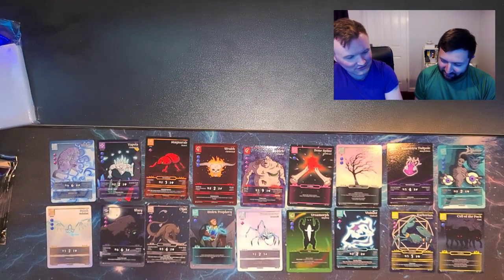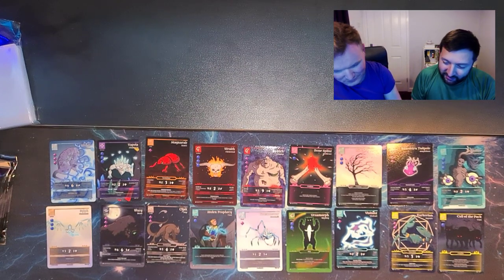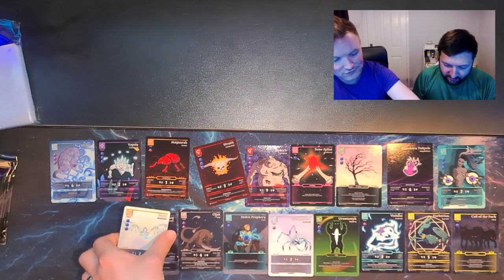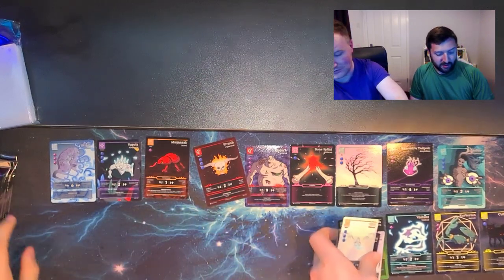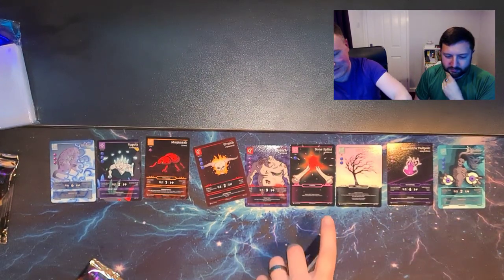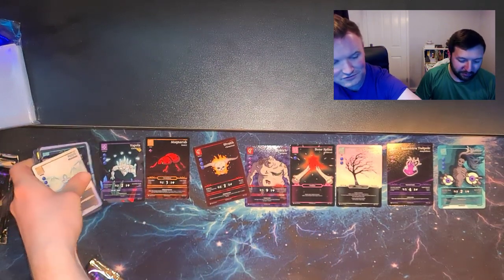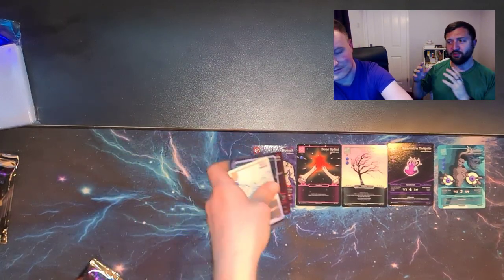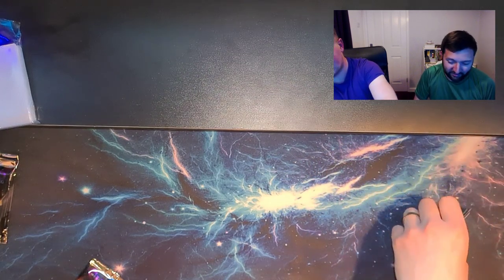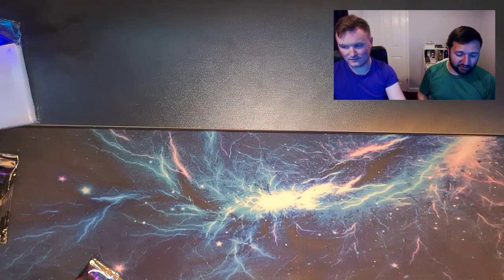There are some wolves to go for a walk as well. Wait till we get some avians in set two — Call of the Pack is going to become more useful. Cards that perhaps don't look too useful in this set — there are plans for them. We're building set one with set two in mind, and even possibilities for set three. We want to build old sets to be relevant several sets in.